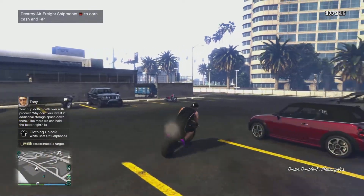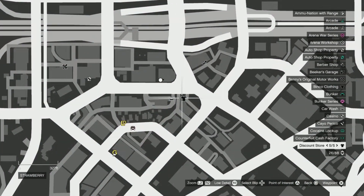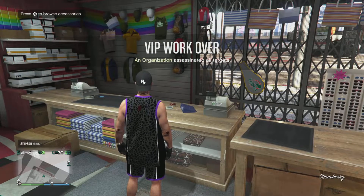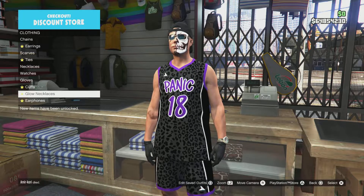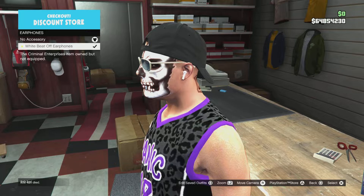And that is how we unlock it. Now let's move on to equipping the airpods. In order to equip them, go to any clothing store in or around the city. Once inside, go to the accessories section — the one that says 'Browse Accessories.' Then go into the last section, which is a new section known as Earphones. Simply go inside the earphone section and that is how you equip the airpods, newly launched in GTA Online.